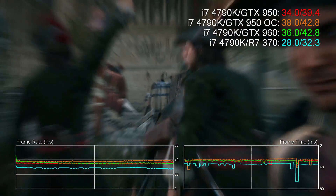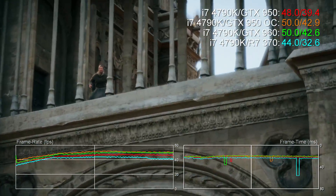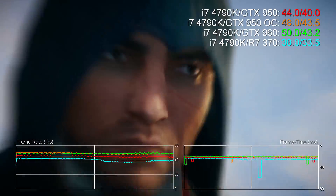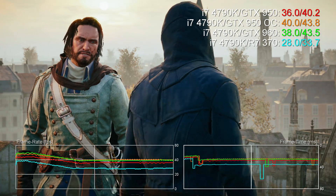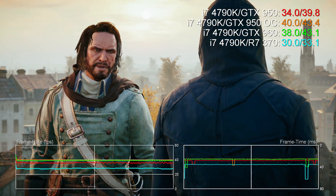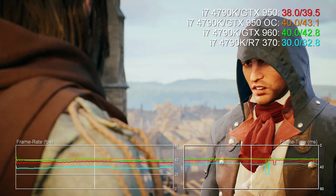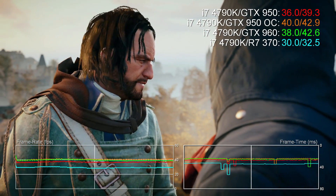That's all for now. Accompanying the release of this video is another for those running budget CPUs. There we test the R7 370 and the new GTX 950, not just on the i7 4790K, but also on an i3 4130. This gives you a much better idea of how these two cards operate when CPU limits are much more of an issue. Like the video if it proved useful, and subscribe if you want to keep up with the latest and greatest in PC and console tech. Thanks for watching.